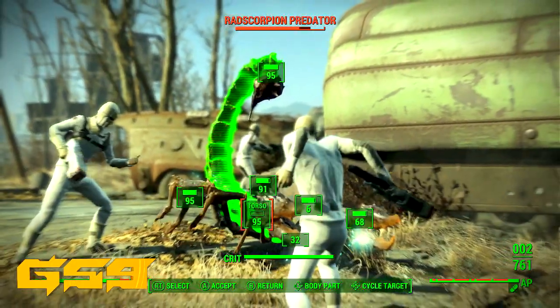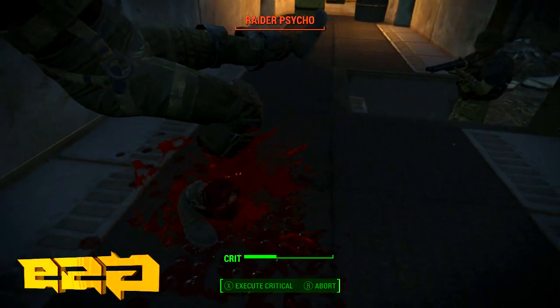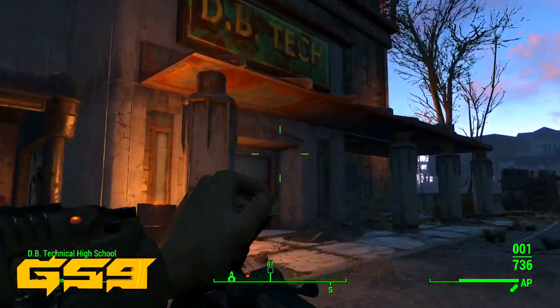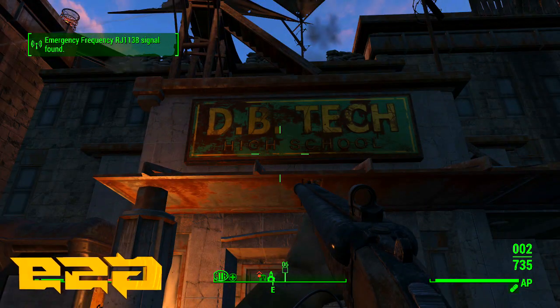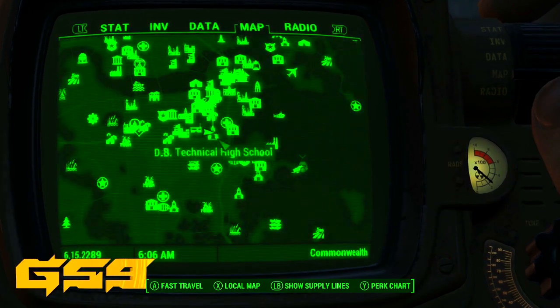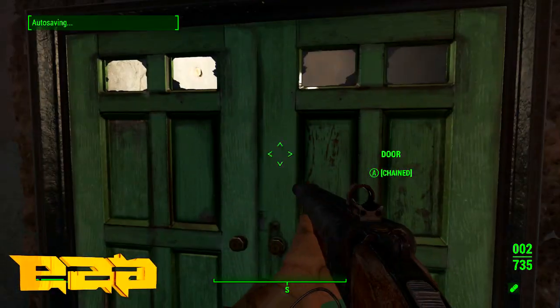The first thing you guys want to do is make your way over to my location by the DB Tech High School. I'm going to show you guys right here on the map where it's at. Make sure when you get here there may be a few raiders outside, so you might want to clear them out. It's over by the Combat Zone.